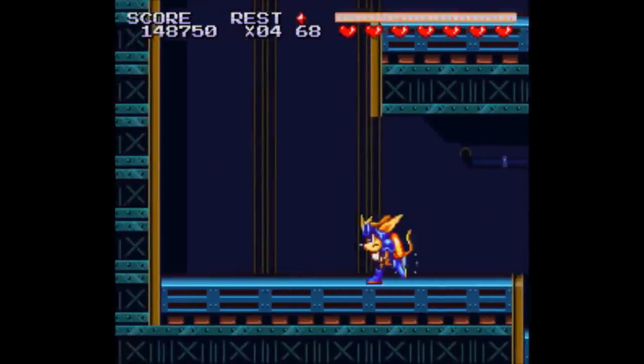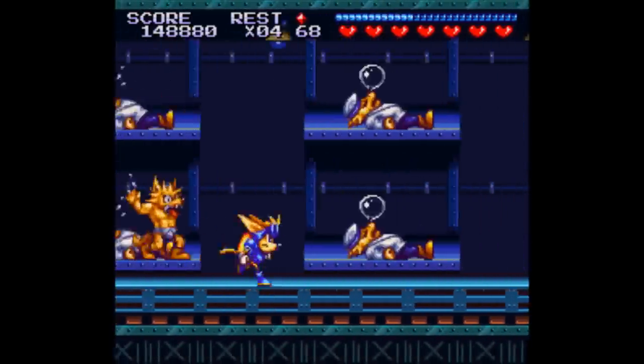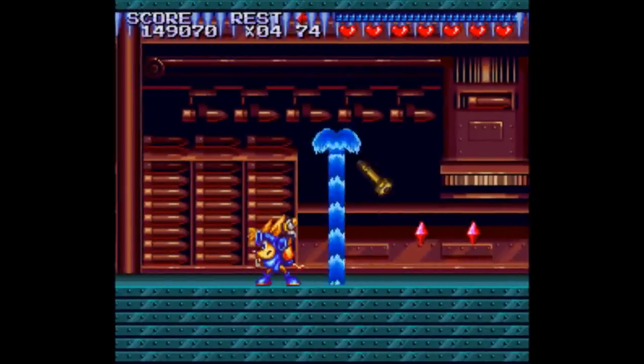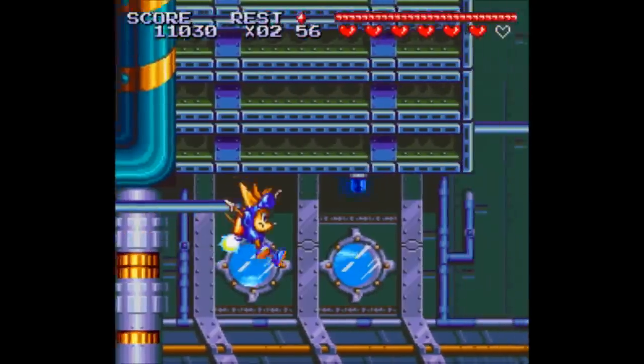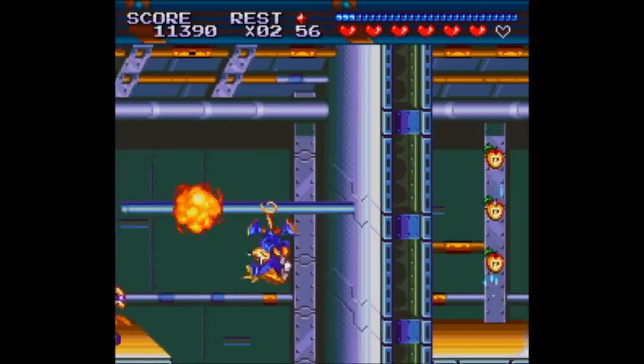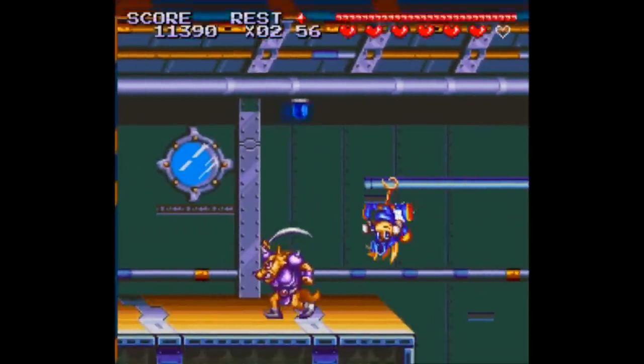Sparkster is the name of your character. When I was a kid I thought his name was Rocket Knight, but no — he's an opossum dressed in knight's armor named Sparkster. So in other words, this is one of the few mascot platformers, or run-and-gun in this case, that wasn't total crap, and that's mainly because the games were made by Konami.